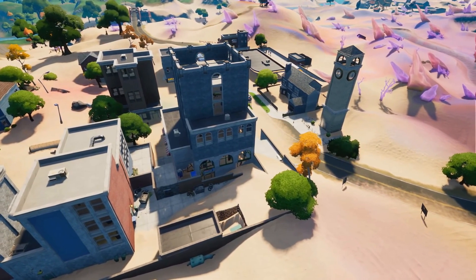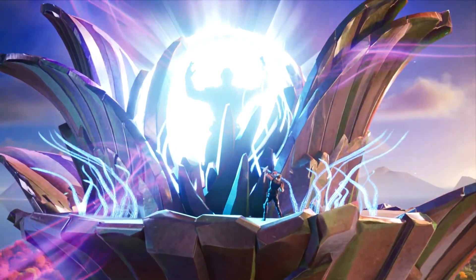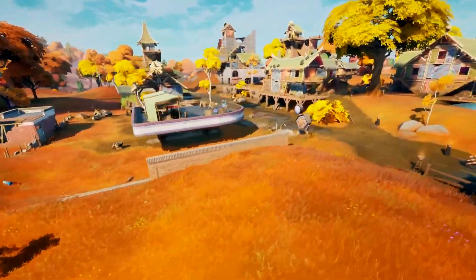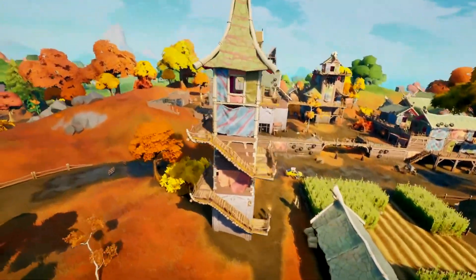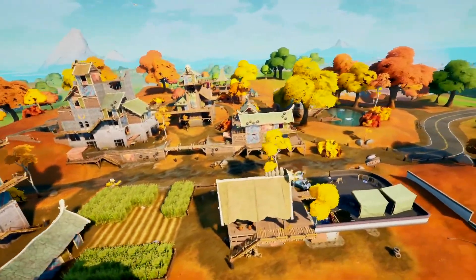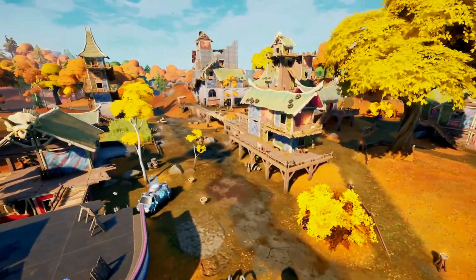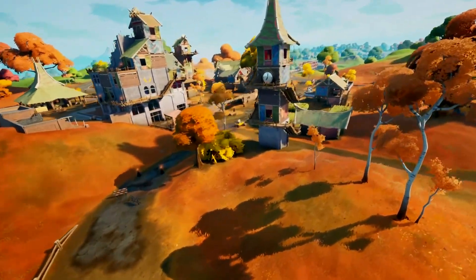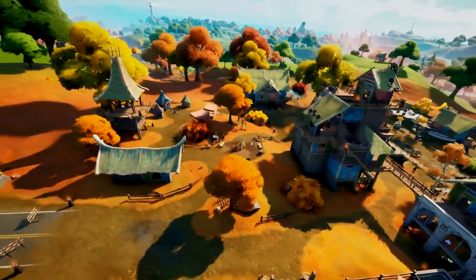But with the Zero Point so unstable, it needed time to heal and ended up being protected by the Spire, which brought us the Primal Age and Bony Burbs — a primal version of Tilted. But it looked horrible, made out of old remains, bits of junk metal and wood, not pleasing to the eye whatsoever. It was the worst version of Tilted we've ever seen. Bony Burbs actually ended up staying right up until the end of Chapter 2 — just sitting there being boring with no real changes.